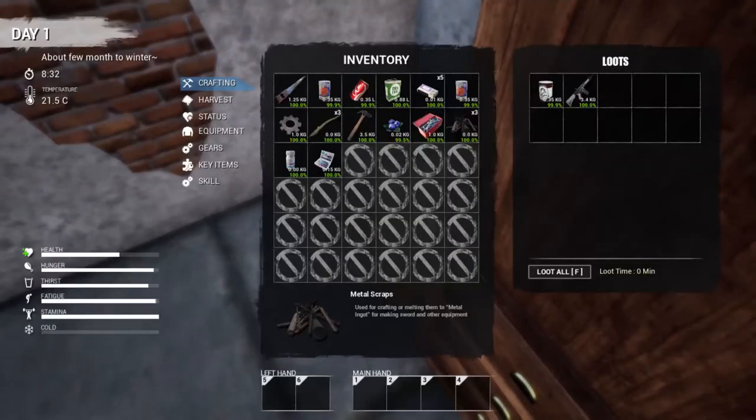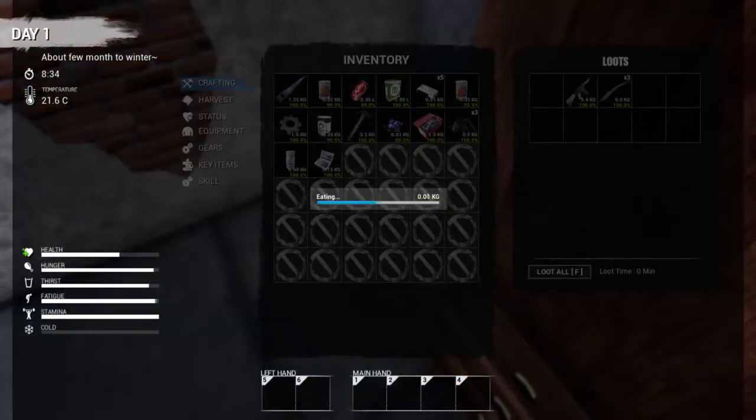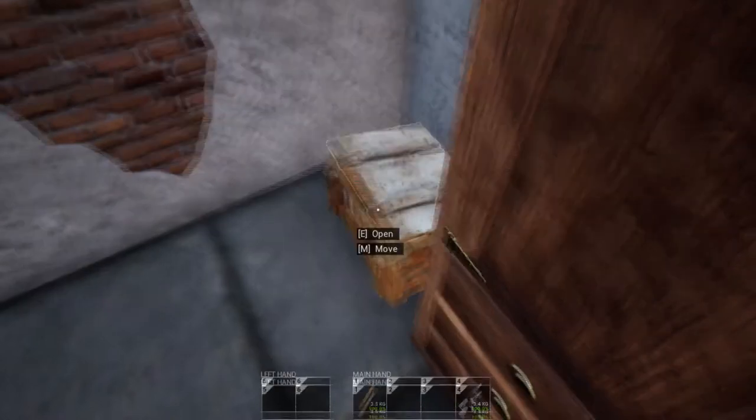Let's check the box — we got a gun. We can drop the sticks and grab this — I think that's canned beef — and we'll eat this berry to free up some space. We did lose some health when we fell off that rock. We can equip the hammer and the gun, and might as well take the stick too; we'll drop it if we have to.